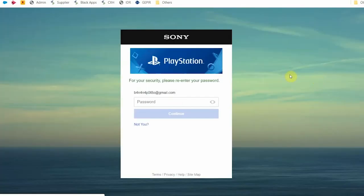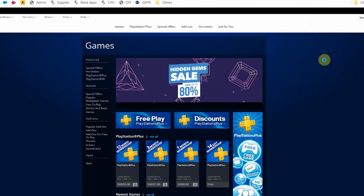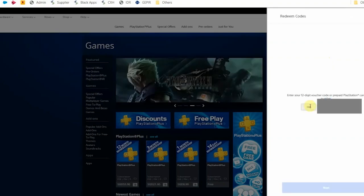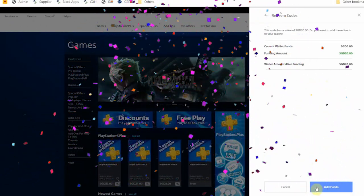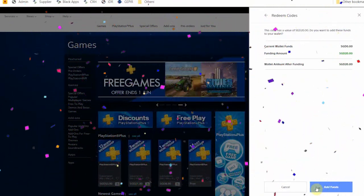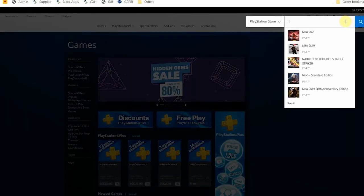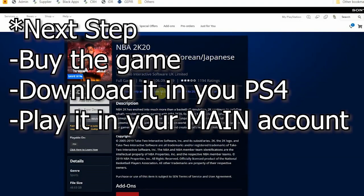To show you it's legit, I'll redeem the codes right now. Click your profile account, then click 'Redeem codes.' Note that in Singapore the lowest PSN credit amount available is 20 SGD, so I purchased the 20 SGD. Click continue to redeem the code — there you have it, 20 SGD credited. Then search for NBA 2K20 again, or do this directly on your PS4 via the PS Store, click 'Redeem codes,' enter the code, and once you have the SGD as PSN credits, click 'Add to cart' and purchase the game.